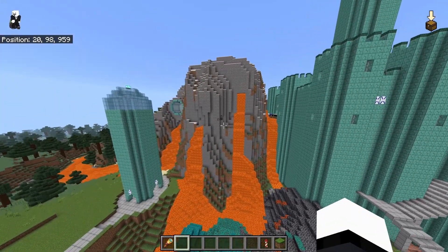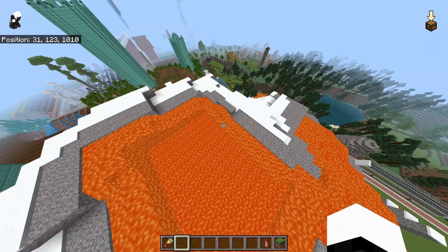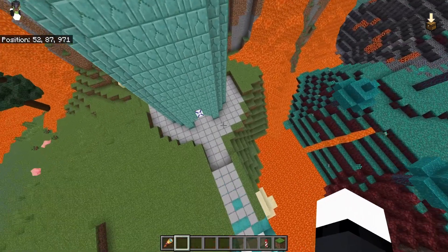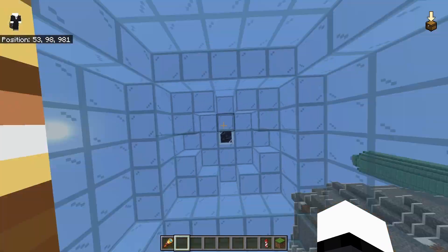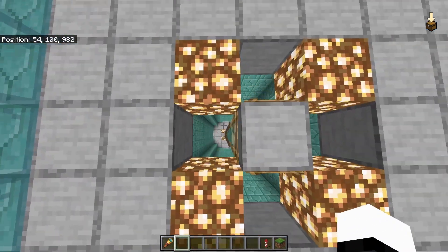We got a volcano over here — this is a sick volcano. Does it have lava at the top? Oh, it has lava at the top. It's got a rectangle. This is like a tower. Let's go up the top. There's nothing up here — it's just a tower. That's so cool.